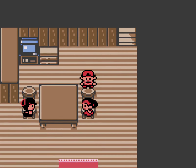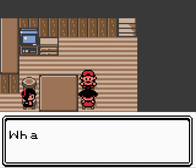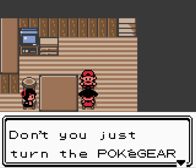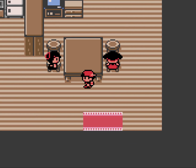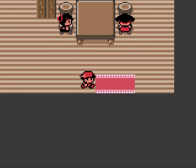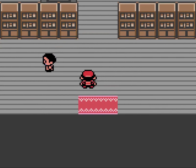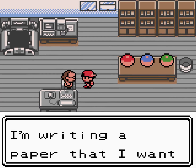We're going to zip through the start of this game. Our mum is going to give us our Pokégear. We want to make it the true daytime, get the phone, and then head to Professor Elm so we can grab our first Pokémon.